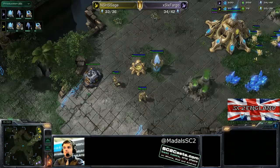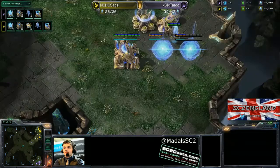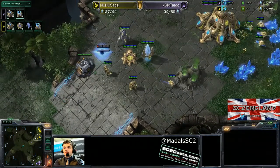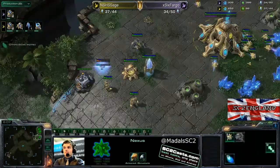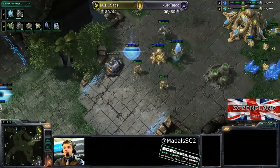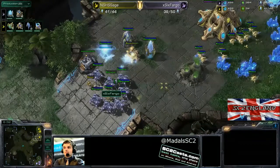The downside to taking a fast expansion is: what if you just die? If you die, any income advantage you get in the mid game is irrelevant because you never make it there. Sage is still getting the second photon cannon since he knows he's got to be careful, and he's getting up additional gateways and more stalkers, but he has no warpgate tech yet. Compare that to Fargo, whose warpgate tech is already complete — he's going to be able to apply some pressure.